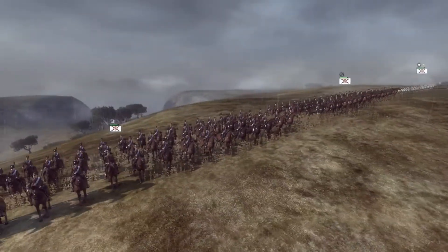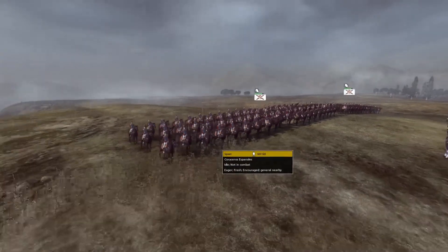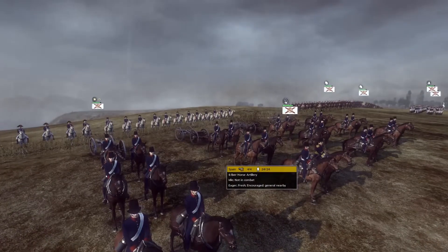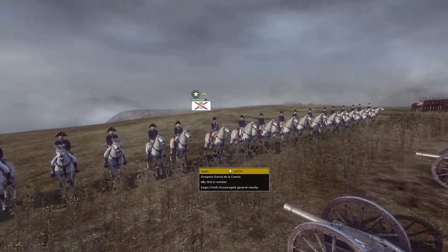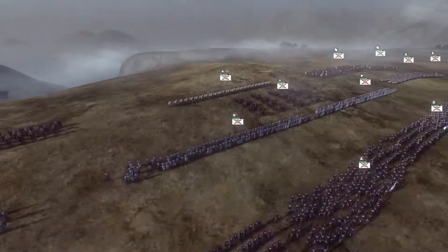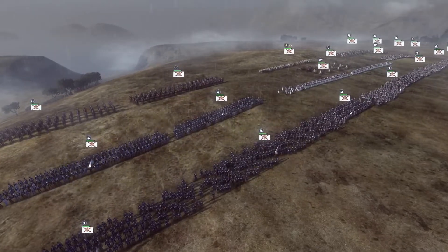I've also got two units of light infantry in the center, and over on this flank I have two units of Grenadiers. For cavalry I have four units total: two units of Lanceros on this flank and two units of Coraceros Español. I was also able to bring one artillery piece — a six-pounder horse artillery — and of course my general's bodyguard, Gregorio Garcia de la Cuesta. A pretty solid army for Spain, with a lot of heavy infantry and good cavalry as well.